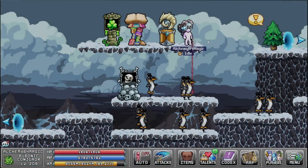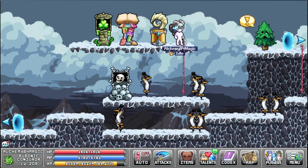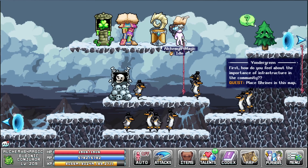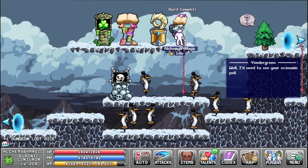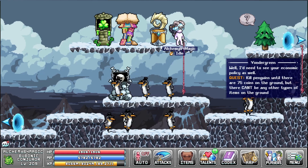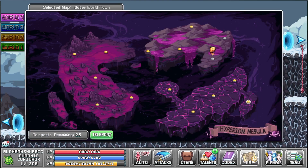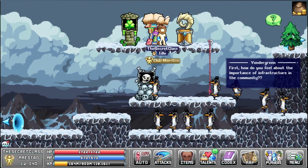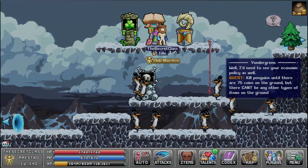If you're wondering what happens if you already have shrines on this map when you take the quest, well, this is what happens - it auto completes. Do this shrine part on all your characters before you remove the shrines again. Then you can send them back where they were. Just like this - click, click, click, click, click. Bye bye again.